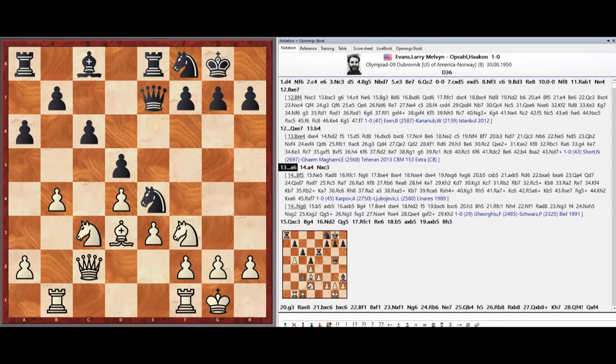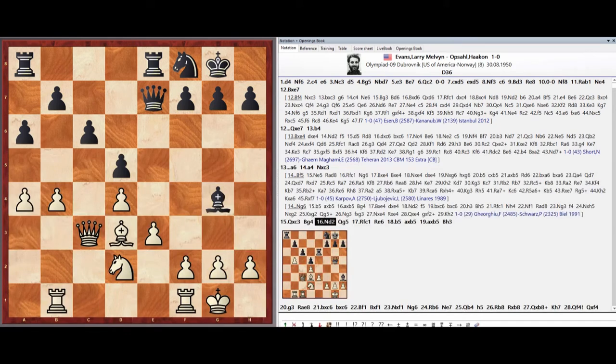Pawn a6, Pawn a4, Pawn a4, Knight takes c3, Pawn a6, Pawn b5.